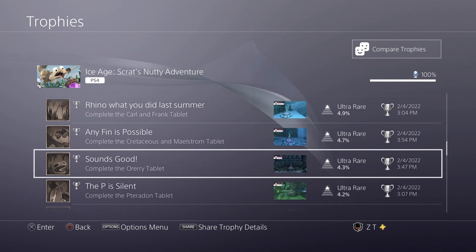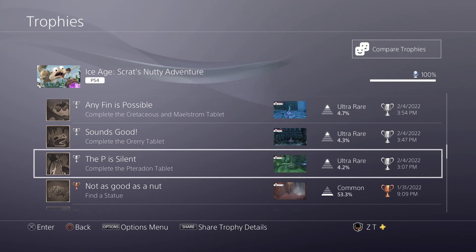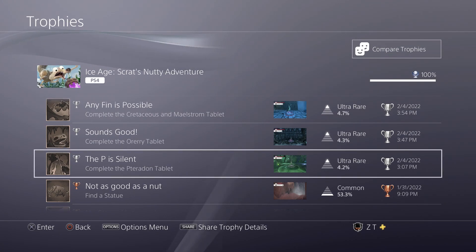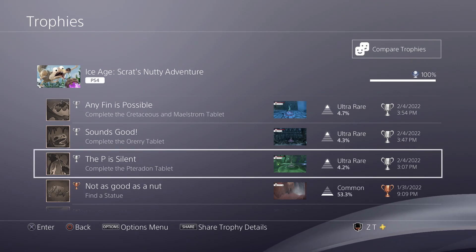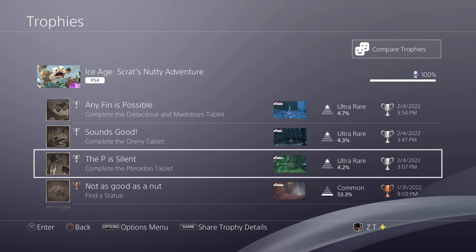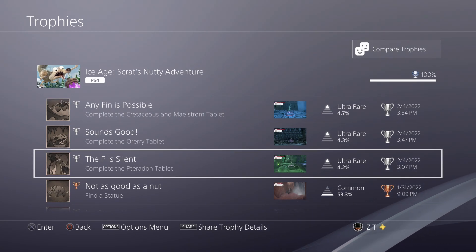Then you have to collect all of the tablet pieces. There are about 80 of them — it's either 60 or 80, because there are 4 per each of the 16 normal levels and 16 in the main area, so it's 80 total tablet pieces. Some of them are fairly well hidden. I honestly think they just kind of threw stuff at the wall to see what would stick, because some of these things are in really, really weird, obscure places. The game is fairly linear overall, but some of these collectibles are in bizarre places that are very out of reach if you don't have a guide.